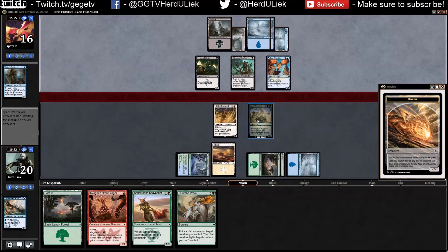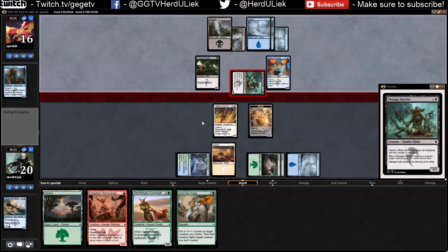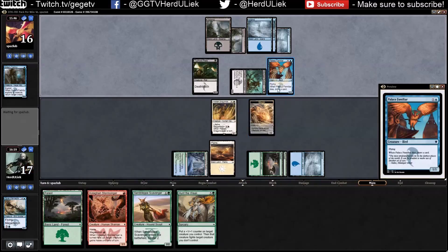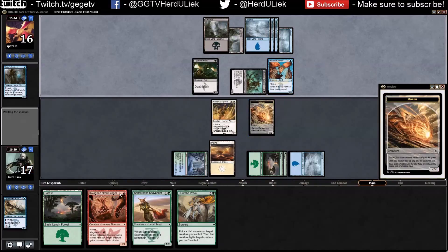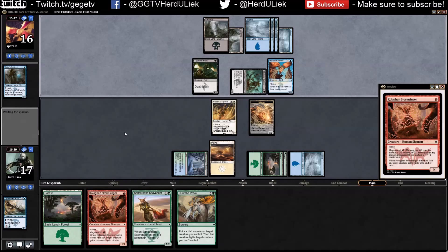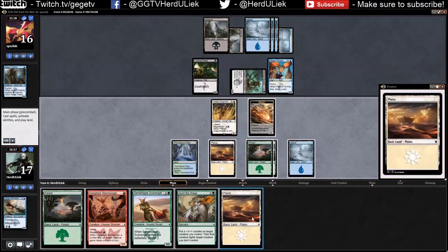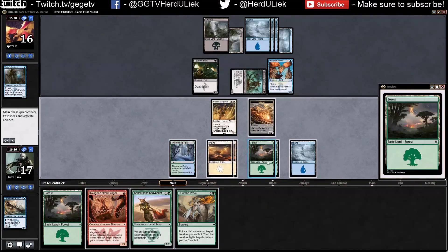He's got some flyers too — not gonna do much against me though. Sure, three damage — it's fine. How much mana do I have now? Six. Okay, so I can get this one and this one out now.